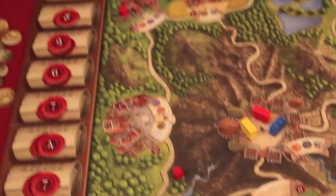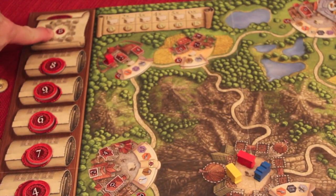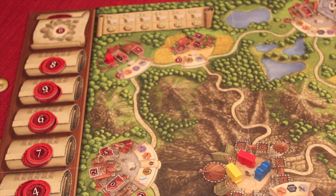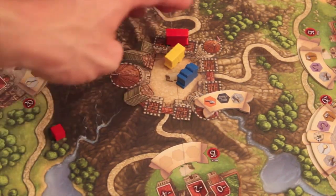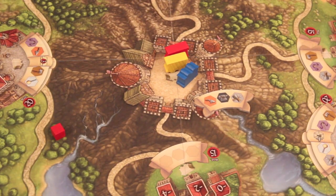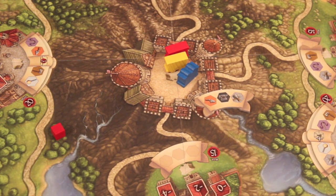The game continues until someone reaches past the top of the prestige track and then does work at the prince's castle requiring a minimum of 15 points. The first player to accomplish this triggers the end of the game; everyone else gets turns to equalize. If only one person does it, they win. Ties are broken by comparing prestige points at the end of that round — making it fundamentally a racing game.